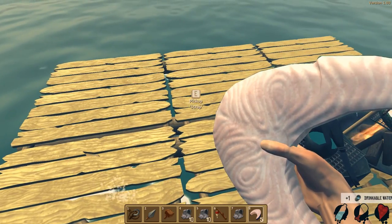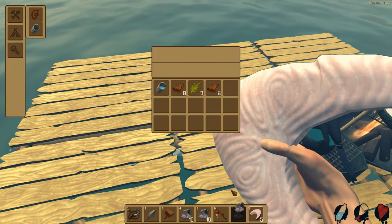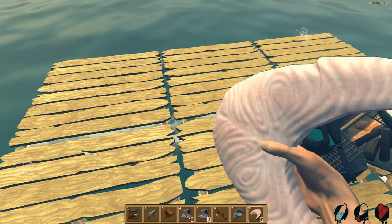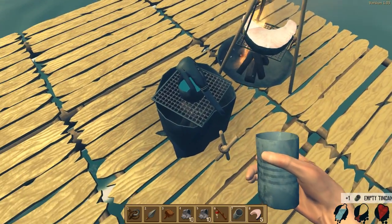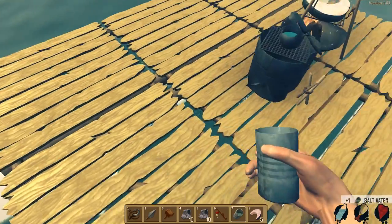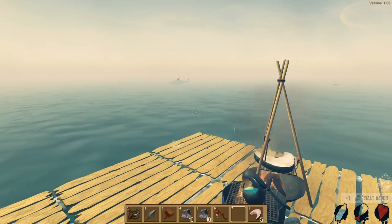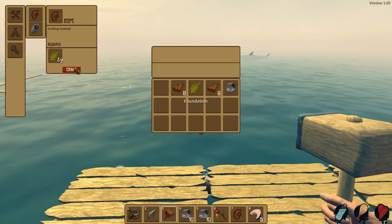Apparently there is no storage option — there's like no way to build anything storage-wise, which sucks because I got all kinds of scrap metal that I don't need anymore. But dude, I just straight up killed that shark, murdered it. I think I need — there we go, a little bit. Got it. Okay, let me show you how easy it is to build in this game — you just click like that. That's it. Pretty simple.